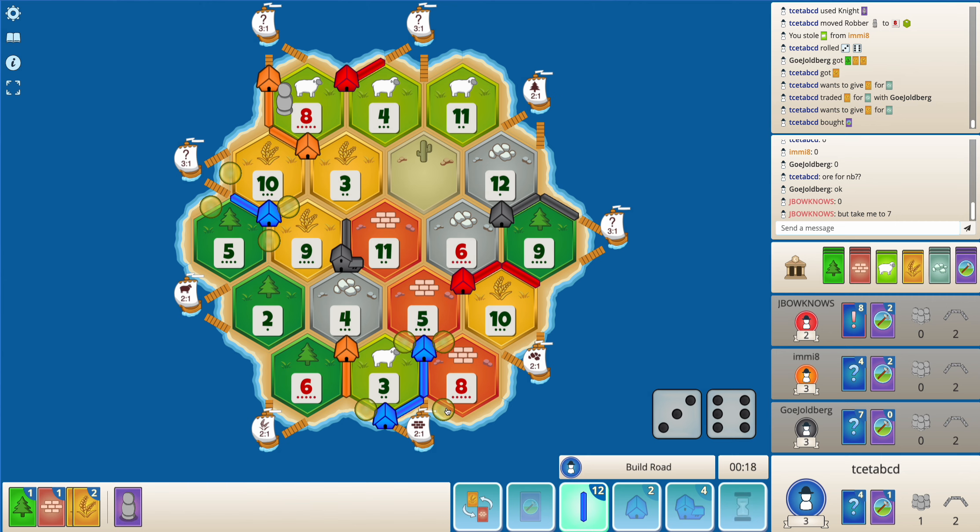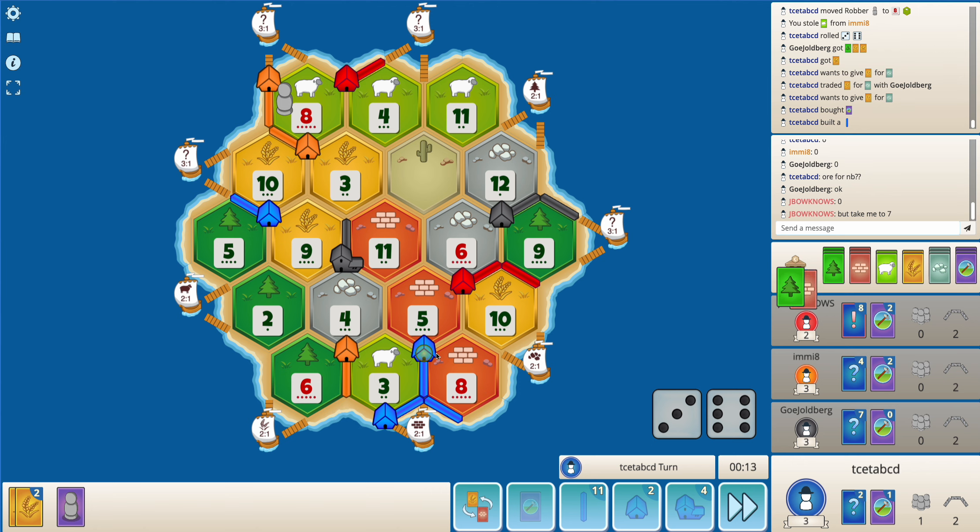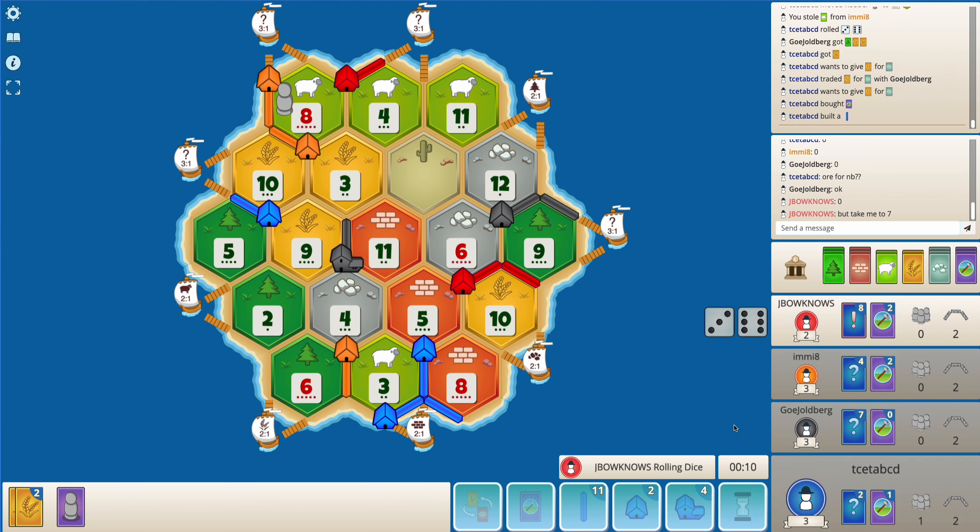Maybe I build a road here just to double up on my brick production - eights will become extra strong for me once I get a settlement here. Or do I get a settlement on the 3-to-1 port? I don't think the 3-to-1 port is too useful - just doubling up on brick is a better option.